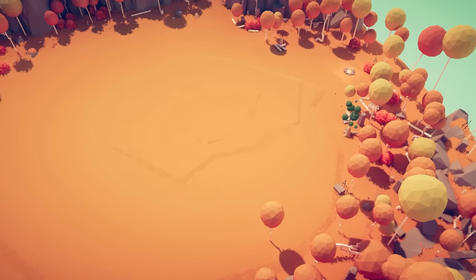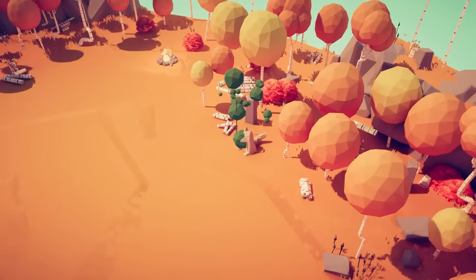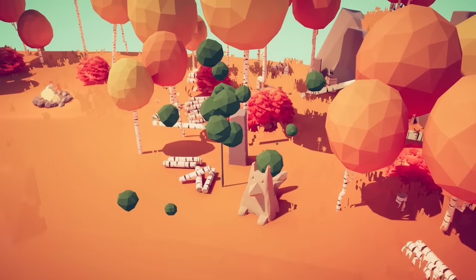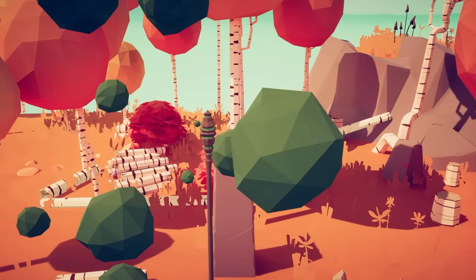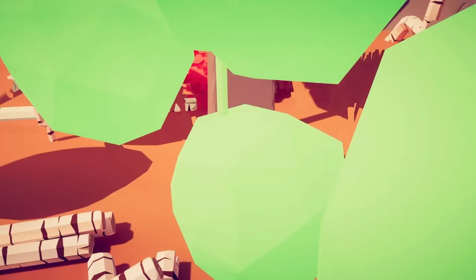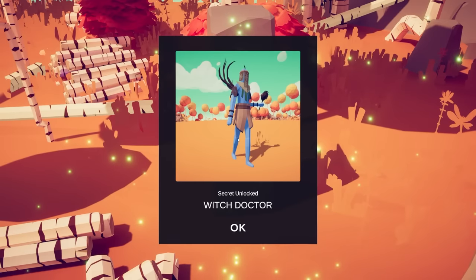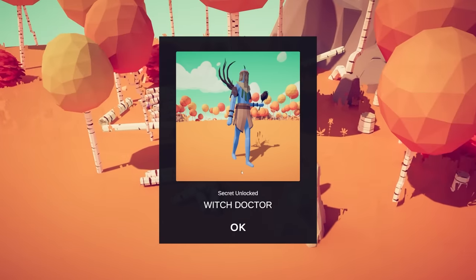The first unit is the Witch Doctor, located on Tribal 1. If you come down to the tree stumps, you see this staff spewing green, ugly, disgusting goop. It actually turns green and then turns yellow, and you get access to the Witch Doctor.